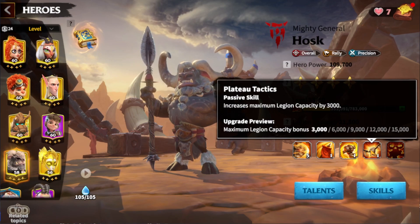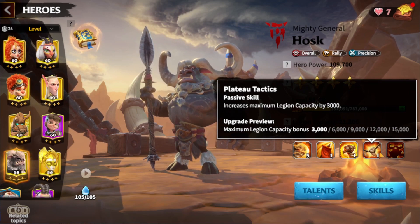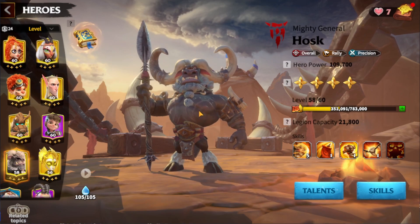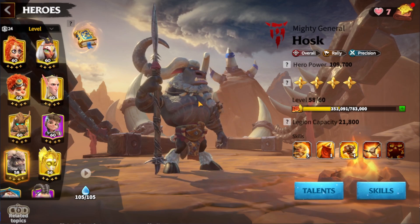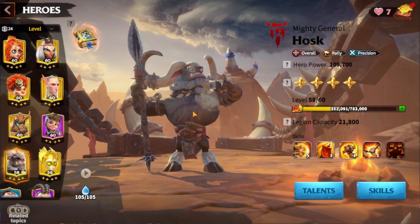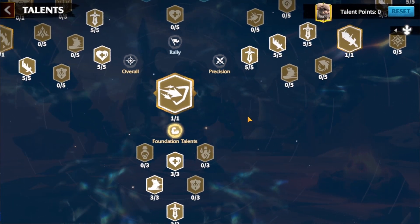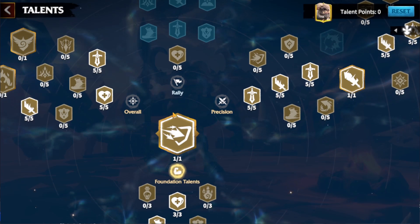This talent increases maximum legion capacity by 300, or 1500 total, which is great — especially since Hosk's skill increases maximum legion capacity by 3,000, up to 15,000. In combination with Precision, that's great for PvE. Hosk is absolutely great against behemoths. I'm not so sure he's good in PvP, but as a deputy — for example, Hosk with Emrys using cavalry — they're an absolutely great combo. In 90% of cases you'll use him as a deputy. As a commander, this talent tree is for behemoths. Anyway, if you enjoyed the video, hit like, subscribe, and see you in the next video.